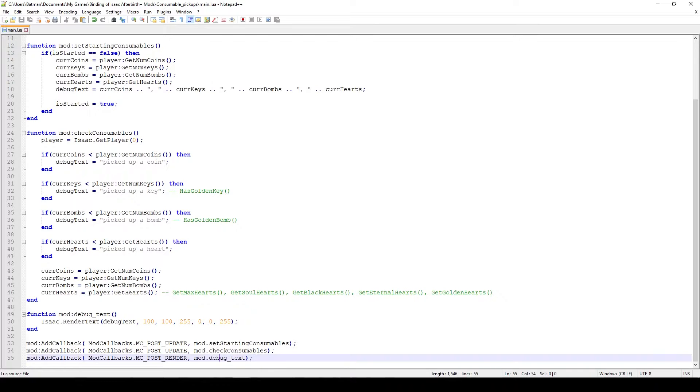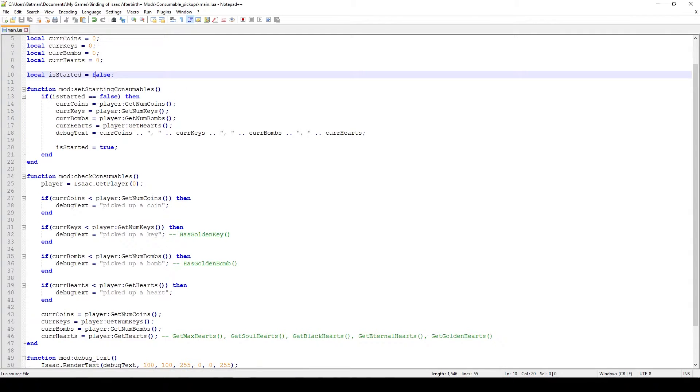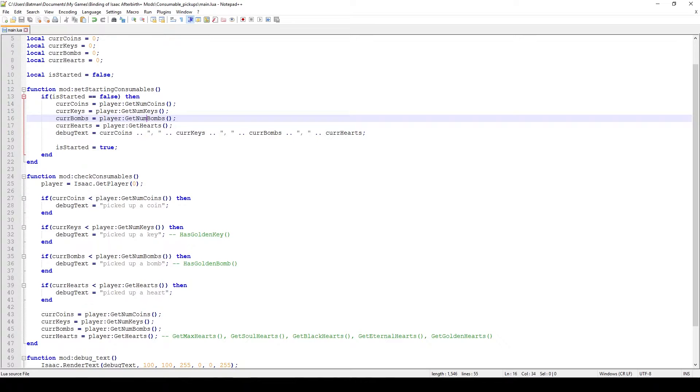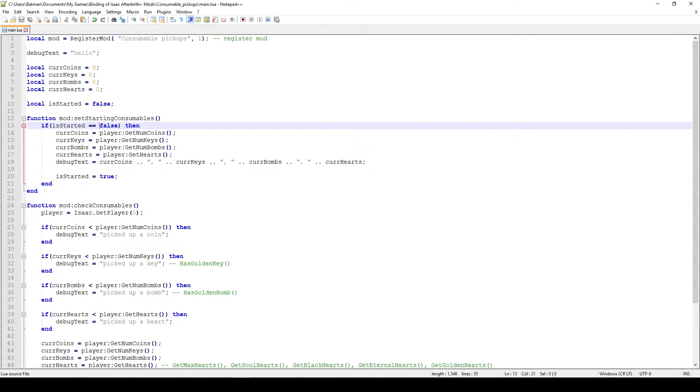The render callback is just to show what's going on on screen so we can see that something is happening. In setStartingConsumables, the first time you enter the game the code has to execute and get going, so I use a boolean variable called isStarted, set to false. I check if isStarted is false, then set all the tracking variables to the current value of whatever the player is holding — so if the player has a bomb like Isaac or coins like Judas, I set those variables to those values as a starting point. Then I set isStarted to true so this block of code only executes once.